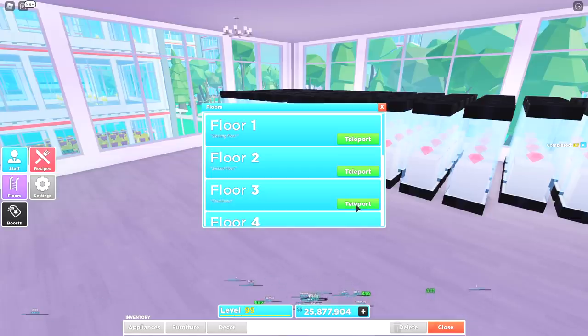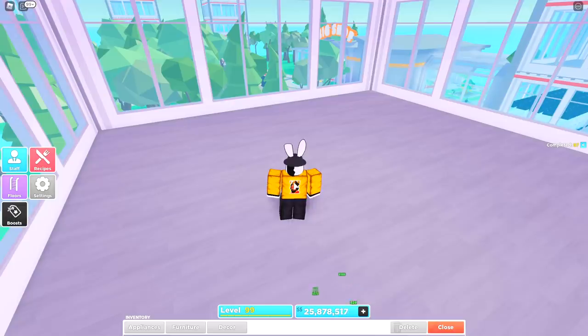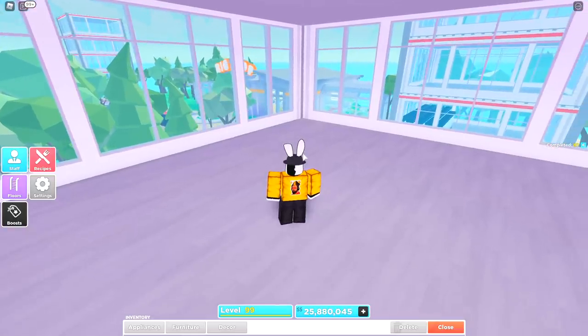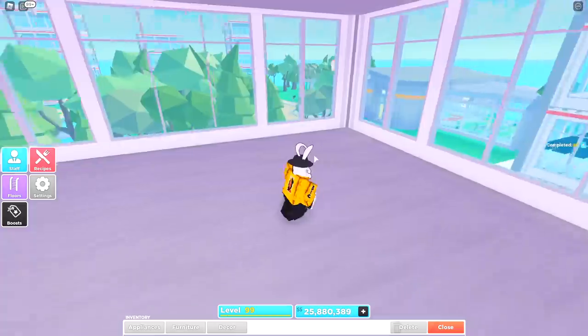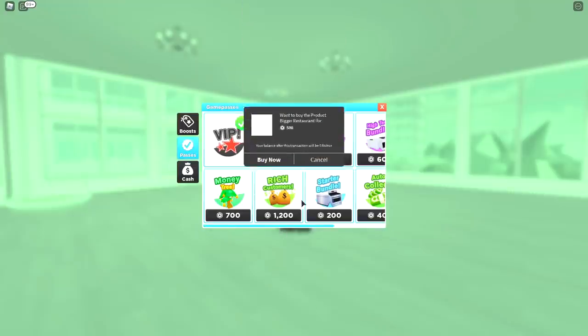But I didn't go ahead and show you what I have in floors three, four, five, six, seven, all the way up — so just to show you, they are completely empty. I don't have anything in these floors and I don't recommend that you guys put anything up here. Of course if you want to go ahead and put decorations and stuff, as long as you aren't adding tables and chairs up here, you should be perfectly fine.